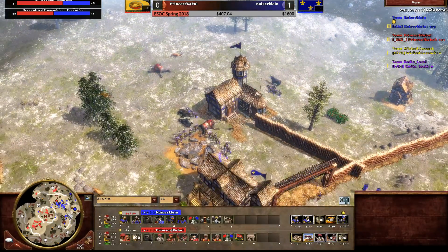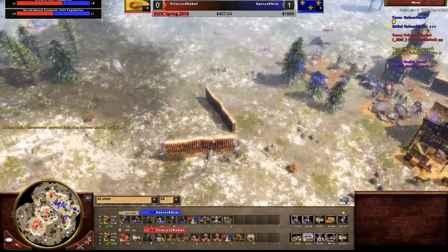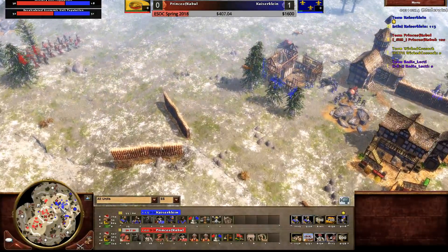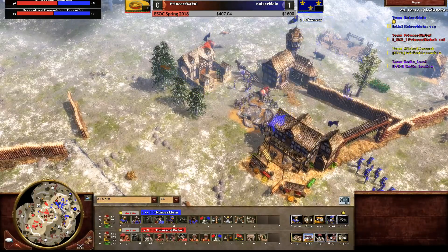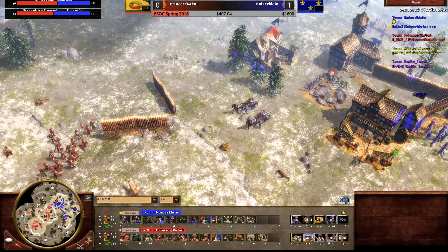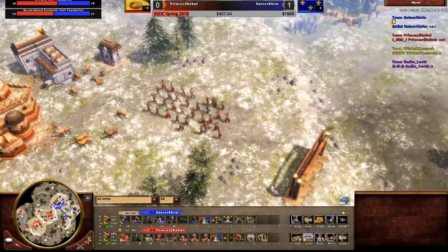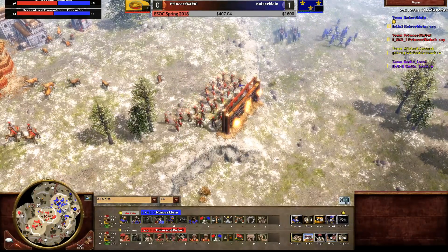Kaiser is at 54 out of 50 population with a shipment on the way - possibly two falconets. Prince might get a second window to attack since Kaiser's army won't grow much beyond one shipment. And exactly as predicted - two falconets pop out and stables go down. Kaiser bought some wood from the market to get infrastructure down. These wall segments around the map give him vision and he's placing the cannons into position.